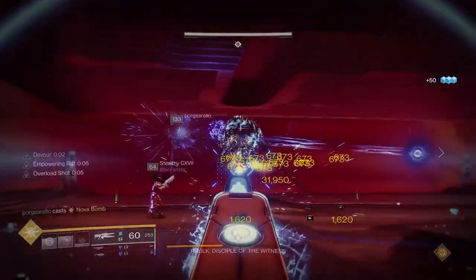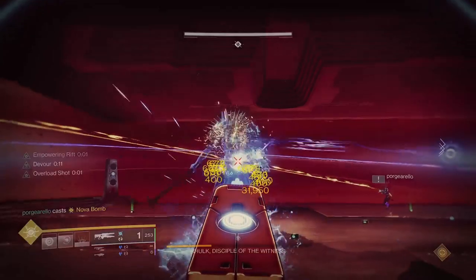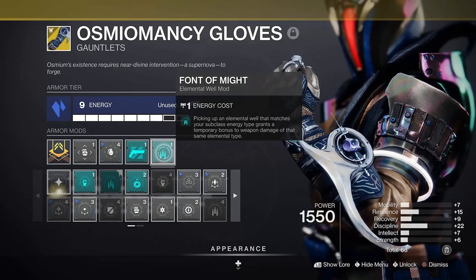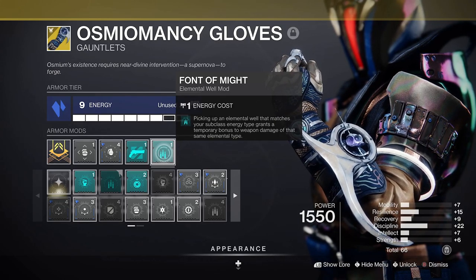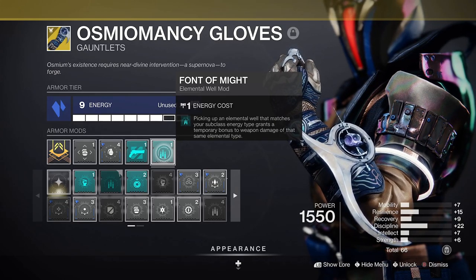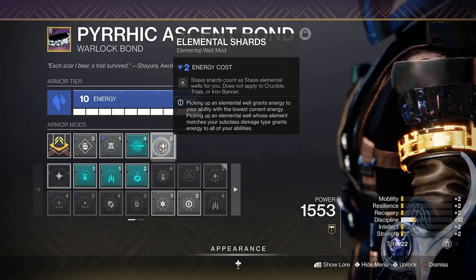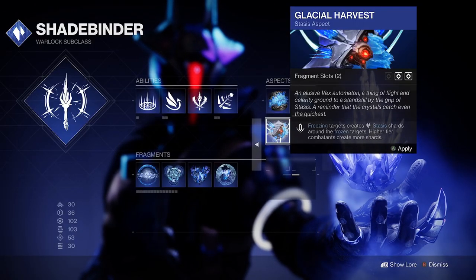These stasis weapons — especially the heavy-hitting ones you'll use for damage phases — offer excellent synergy with a bunch of elemental well mods. Font of Might's 25% damage boost is easily accessible on tap, as stasis is arguably the easiest of elemental wells to create. Elemental Shards will turn the stasis shards you create via any of the harvest aspects on your stasis subclasses into elemental wells.